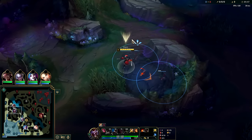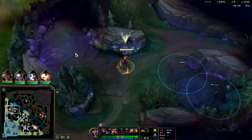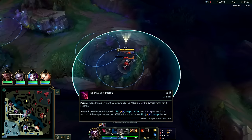Shaco's biggest power spike in the game is really level three with red buff because of the type of character he is. We want to try to get all backstabs - our autos and E do more damage that way.